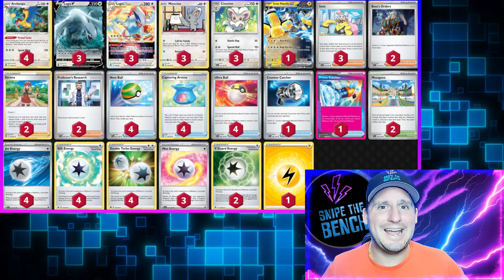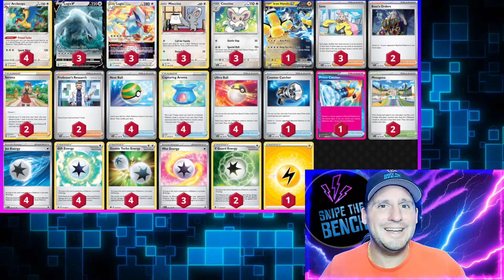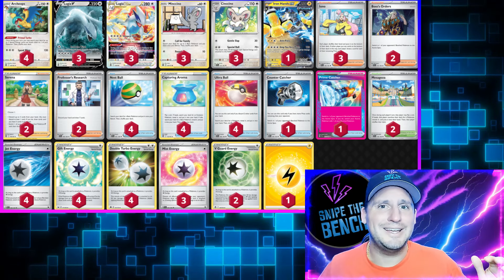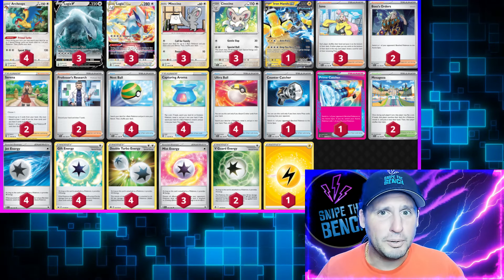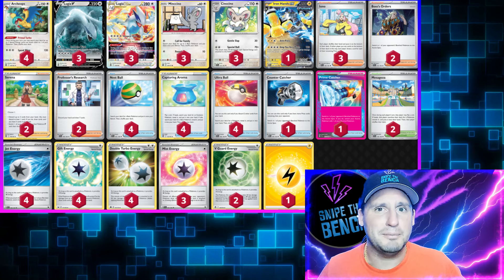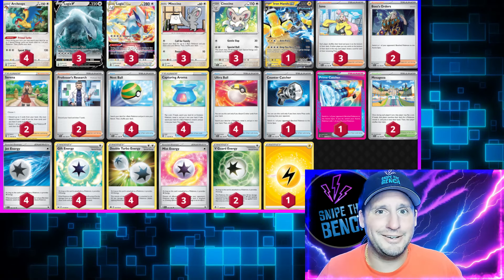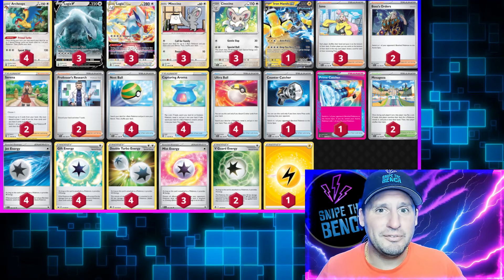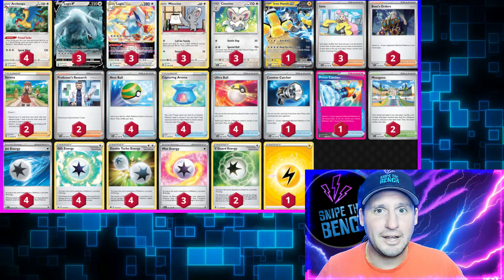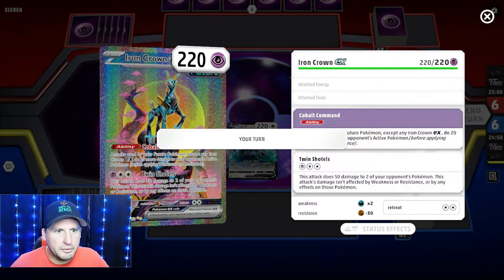The other difference from this morning is I added in Iron Hands and took away Snorlax. Iron Hands is going to let you go against other decks that have one-prizers and make them two-prizers by using the Amp You Very Much attack. So for big decks use Cinccino as a one-prizer and knock out big two-prize Pokemon; for one-prizers use Iron Hands Amp You Very Much and take two prizes. Is it the best deck in the format? I don't know, but let's see it in action.